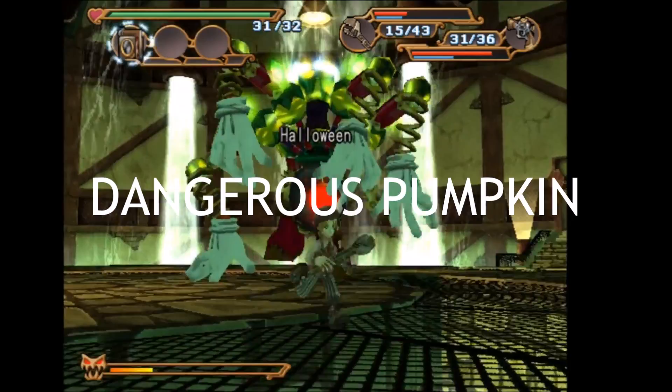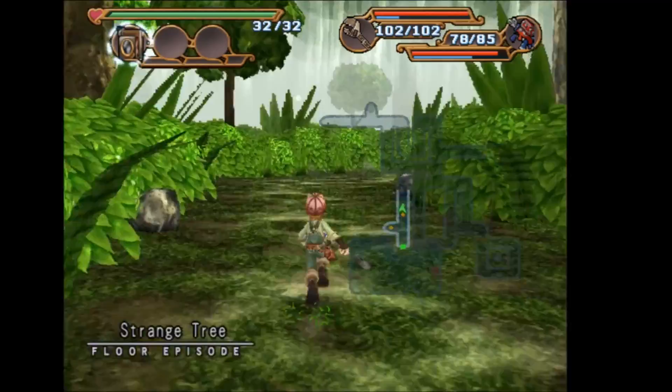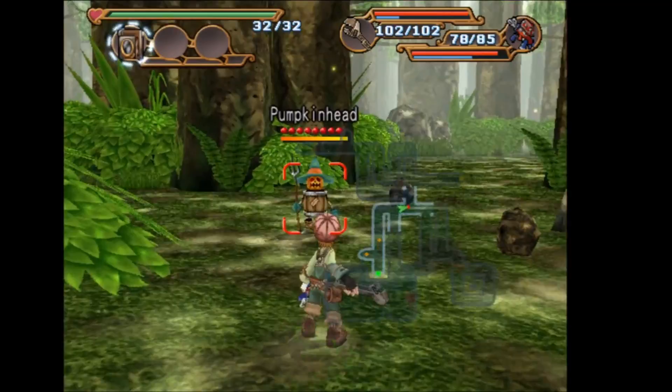For the Dangerous Pumpkin scoop you're going to want to go into the Rainbow Butterfly Wood and go to the floor of the Strange Tree. You're going to find a pumpkin head who will be throwing grenade things at you. What you want to do is wait for them and just block them. Eventually he's going to turn his pitchfork around — at this point you want to get the shot of him, and with this you will get the scoop.